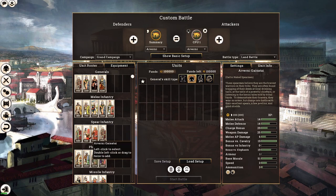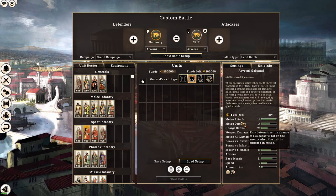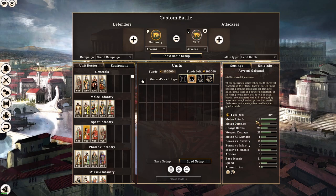Special mention for the Arverni naked spearmen — they have 14 melee attack plus 19 bonus versus cavalry, giving them a combined melee attack of 33 versus cavalry. Combined with weapon damage, that's effectively around 40–50 weapon damage against cavalry, which is very strong. Note: I am playing with the upcoming winter patch which hasn't been released yet, so some stats may differ from what you have currently.